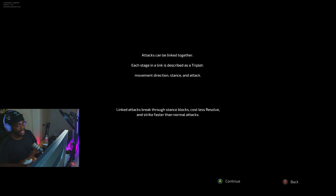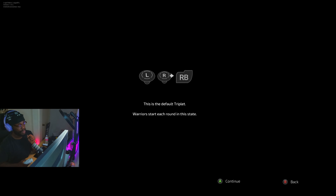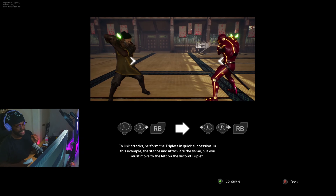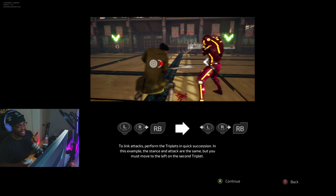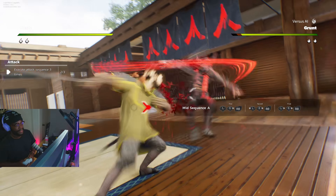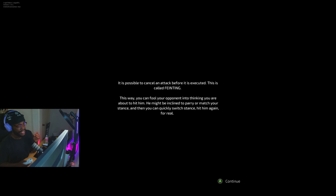With normal attacks and stance changes mastered, you can combine them in more advanced techniques. Attacks can be linked together — each stage in the link is described as a triplet: movement, direction, stance, and then attack. Linked attacks can break through stance blocks, cost less resolve, and strike faster than normal attacks. So your whole plan is to be getting these combos off. Warriors start each round in the default triplet state. To link attacks, perform the triplet in quick succession. You must move the left stick on the second triplet.